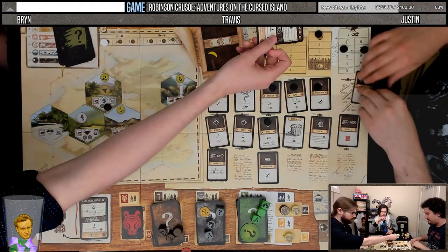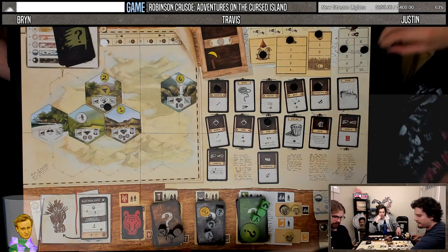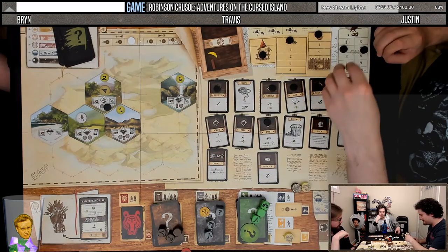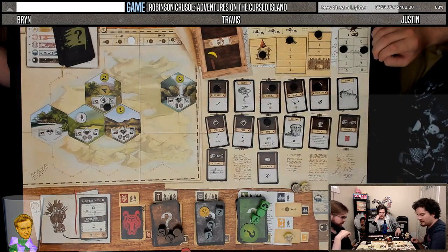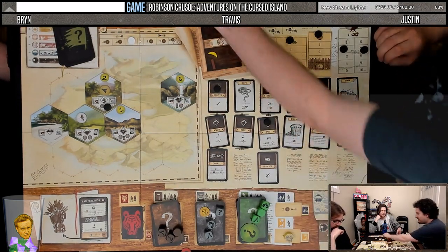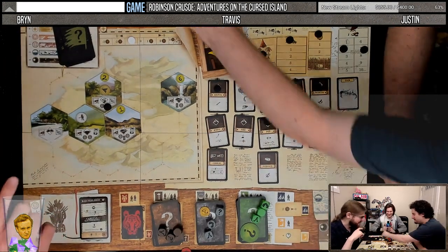Bryn builds the dam again. Travis and I spruce up the camp — getting two of these for each of us. Bryn's like, look guys, I built a dam for food. We're like, we built a wreath of pine needles. Travis, you heal one.